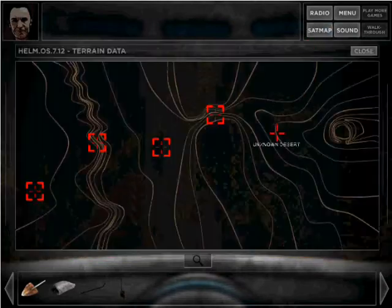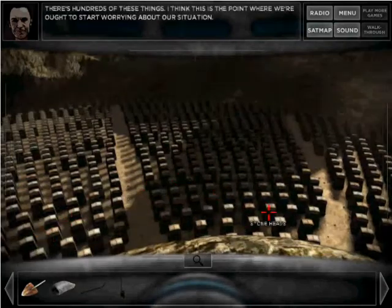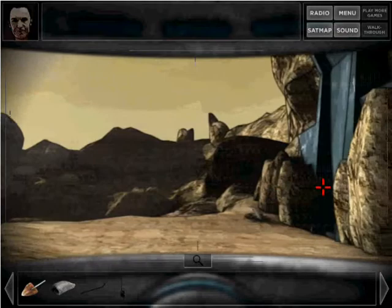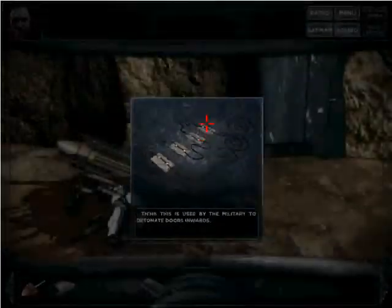Okay, SatMap. Use the scanner on here. Go to the crater, and there's a bunch of stone heads — kind of eerie. Go to this wreckage over here. Search the corpse for Vincent's. And there's a breaching charge right there. Just click on there.